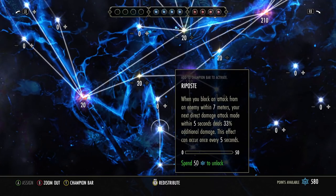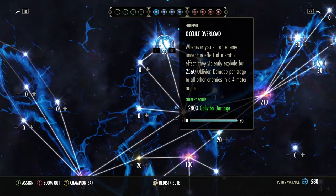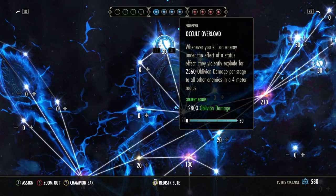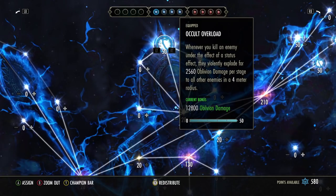What I saw in the area was Ocular Overload. If you guys don't know how this CP slottable works, this is insane. On the live server it does around 2,000 damage, but on the PTS they've adjusted it to give you 2,560 oblivion damage per stage. There are five total stages, which gives you 12,800 oblivion damage in a four-meter radius. The only proc condition is having a status effect on the enemy when you kill them, which is very easy for most builds.